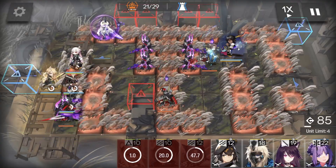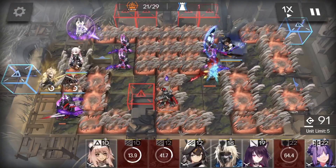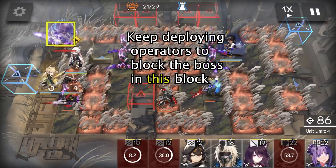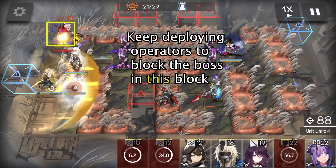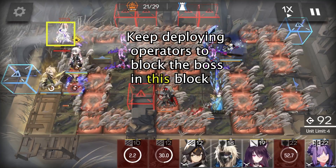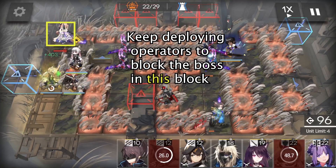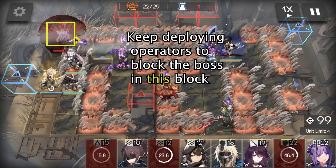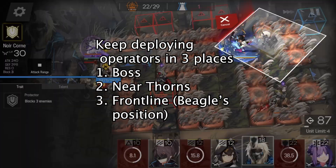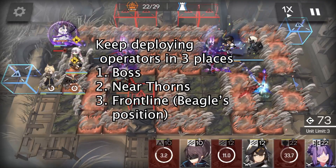Don't worry if Spot dies here. When the boss approaches this block, keep deploying operators to block the boss inside. Miner's skill can hit the boss in this position, but the boss cannot damage our frontline, so our other operators are safe. We keep deploying Defenders, Vanguards, and other operators across three key positions.